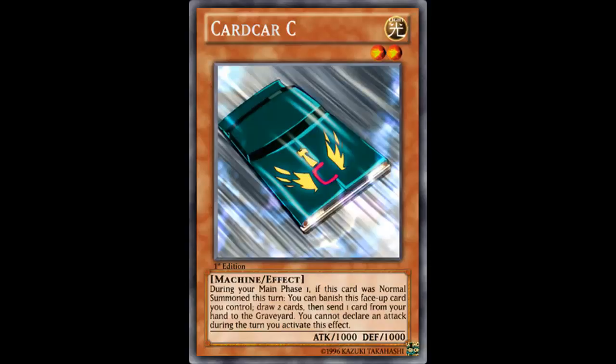Card Card C is a light, level 2 machine type monster. It has 1000 attack and 1000 defense. The effect is: during your main phase 1, if this card was normal summoned this turn, you can banish this card you control, draw 2 cards, then send 1 card from your hand to the graveyard. You cannot declare an attack during the turn you activate this card.